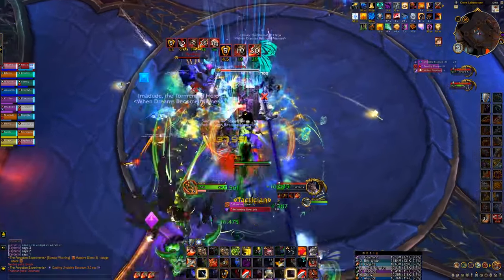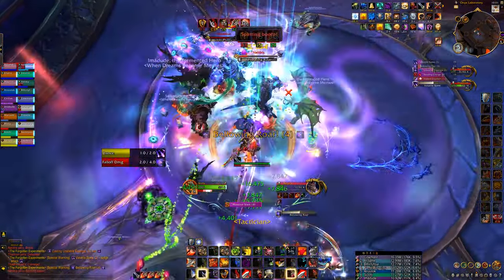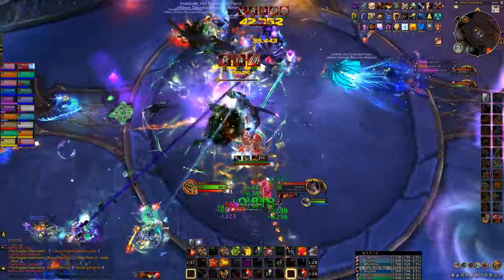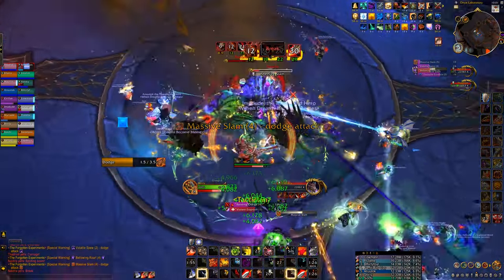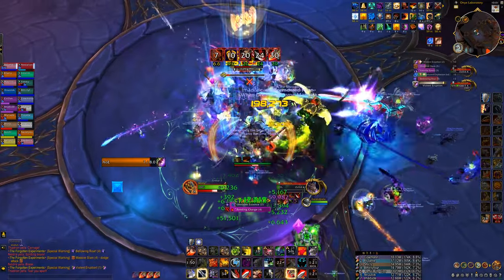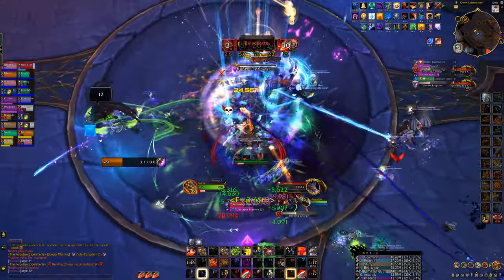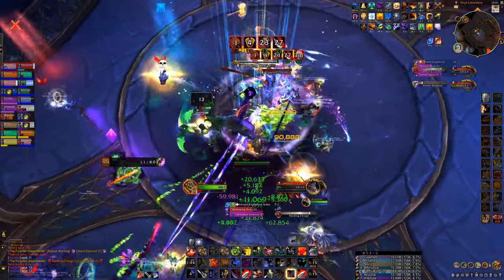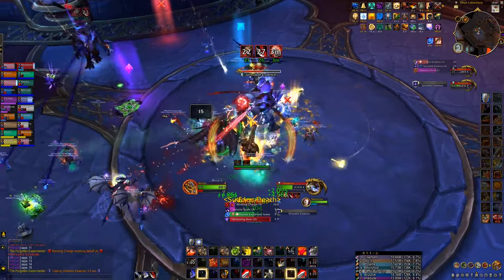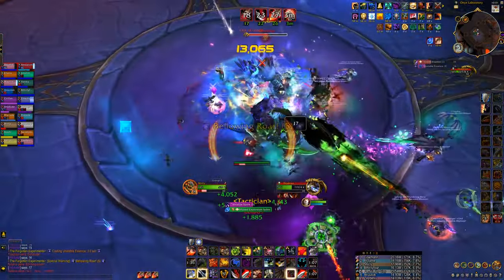During this Colossus Smash window, I'm just going to be spamming Execute as much as I can, and that's for two reasons. One, because I want a really big Test of Might buff for this Thunderous Roar — so as soon as Avatar and Thunderous Roar come back, we're going to immediately throw those on both targets. And two, because it's going to reset our Colossus Smash window as fast as possible, so once our Sweeping Strikes comes back up we can immediately throw it again on both targets and go into our standard Execute phase rotation.